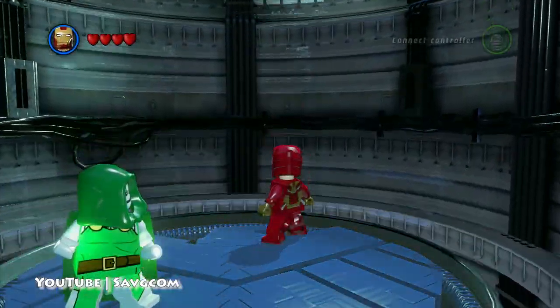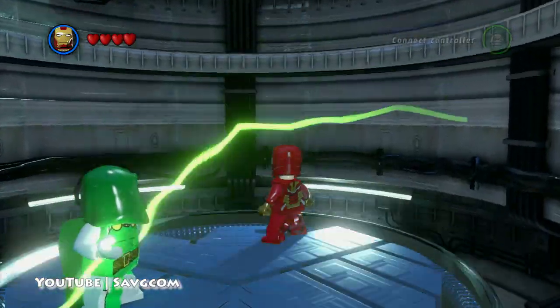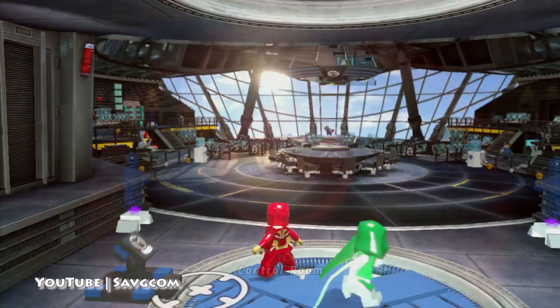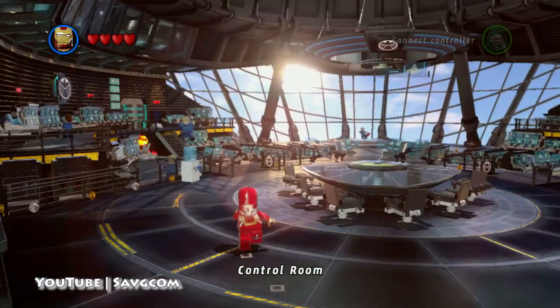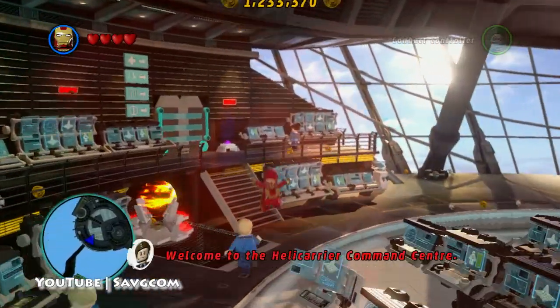We have videos up for our sand station — the first one right now — and we'll be adding more as time progresses. So get into the helicarrier control room here, and then we're going to go to the left door to get into the hall.